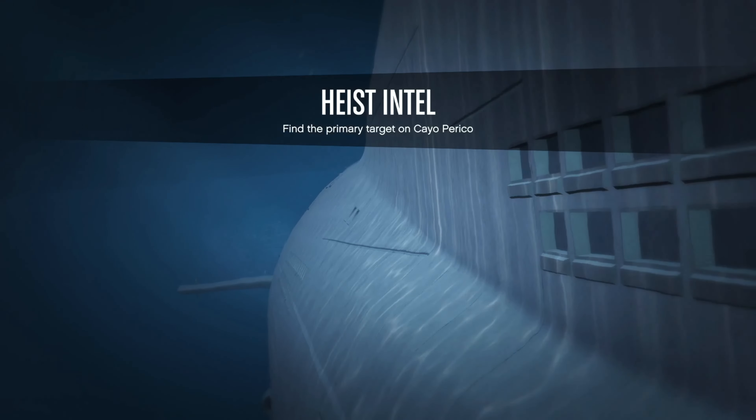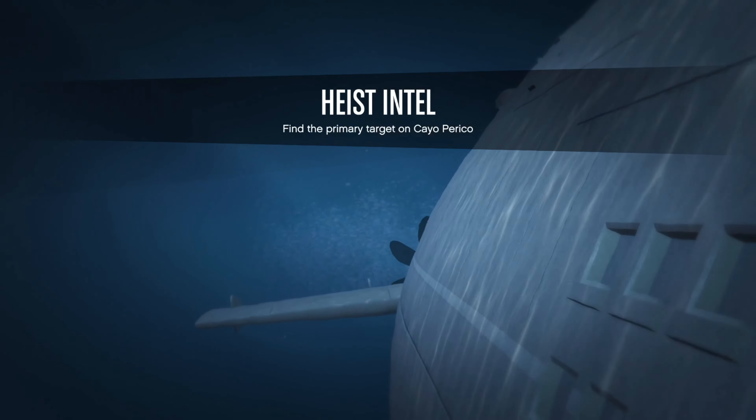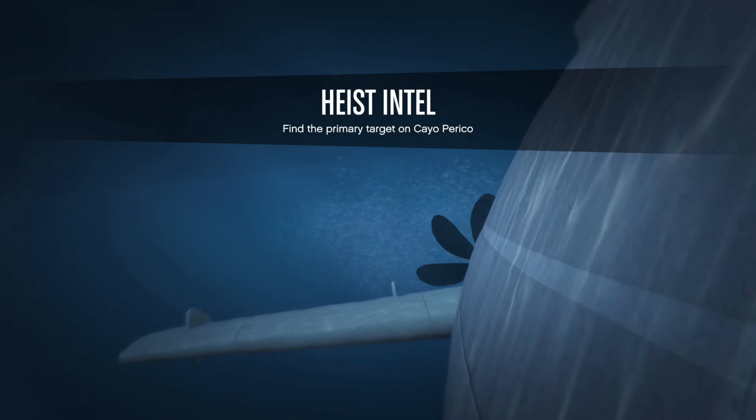First of all, we will start the gather intel mission and I see you directly in Cayo Perico. Now as you can see, I have reached the communication tower. Now if there is a guard under the tower, then the signal box is above the tower. If there is no guard, then the signal box is somewhere below the tower.